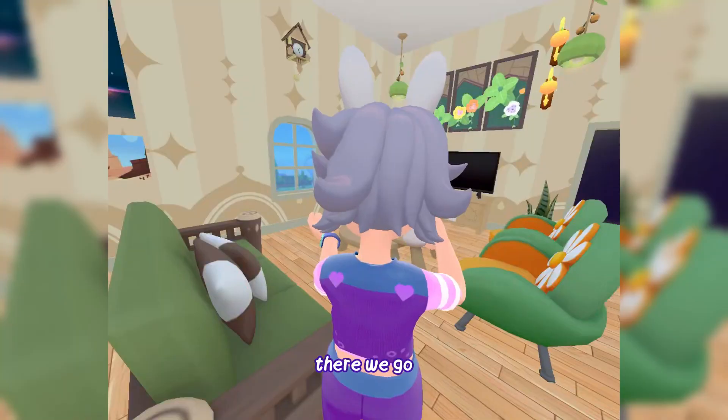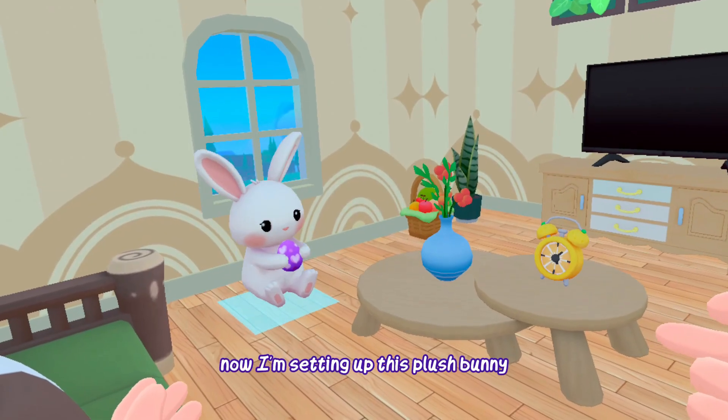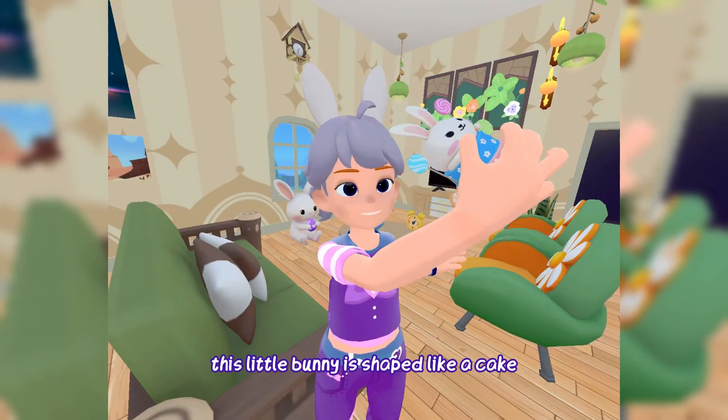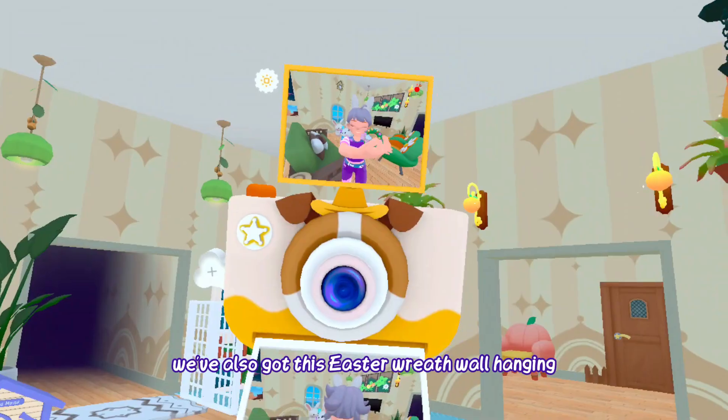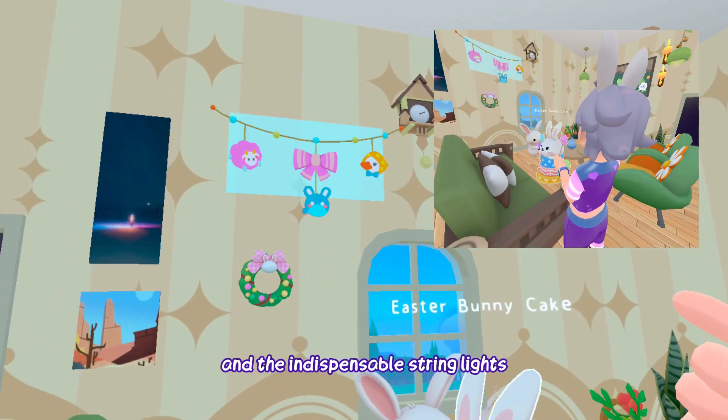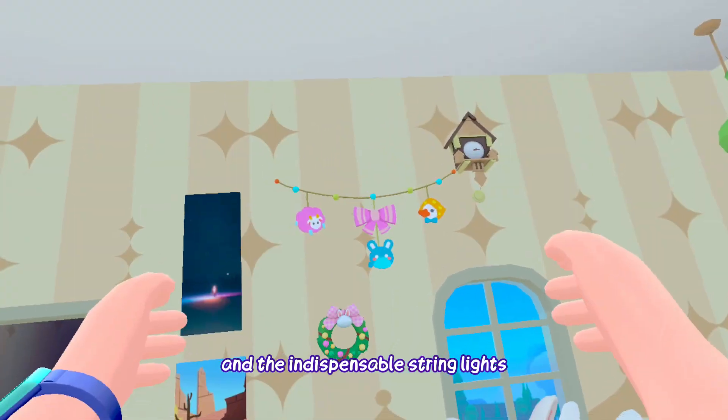Let me adjust the camera angle. There we go! Now I'm setting up this plush bunny holding an adorable Easter egg. This little bunny is shaped like a cake. We've also got this Easter wreath wall hanging — too cute — and the indispensable string lights.